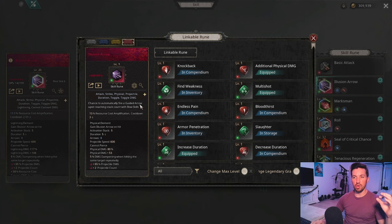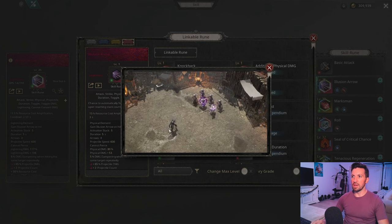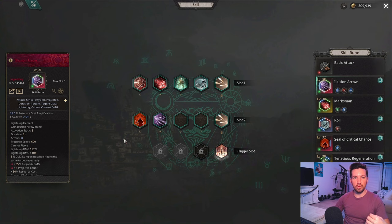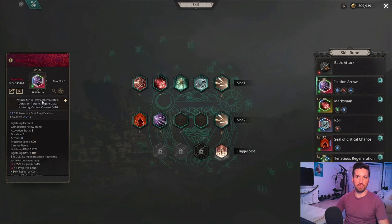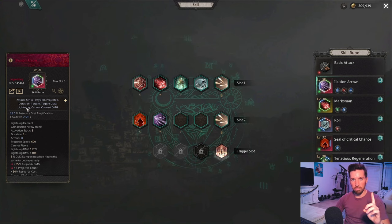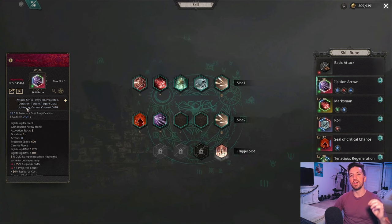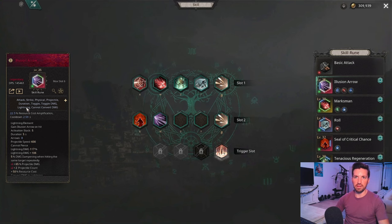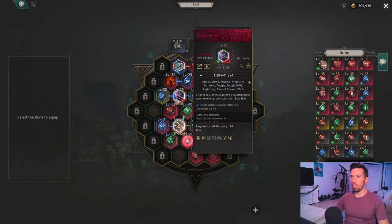Finally, we will be using Illusion Arrow. Illusion Arrow is a toggle ability — you turn it on and it always activates. As you attack and get up to five attacks, these little arrows come out and hit your enemy. At legendary level you'll have eight arrows flying out every five attacks. Since this is a physical damage build, we need Illusion Arrow converted to lightning damage to apply the Shock debuff to our enemies. The Shock debuff adds 20% additional damage to affected enemies.